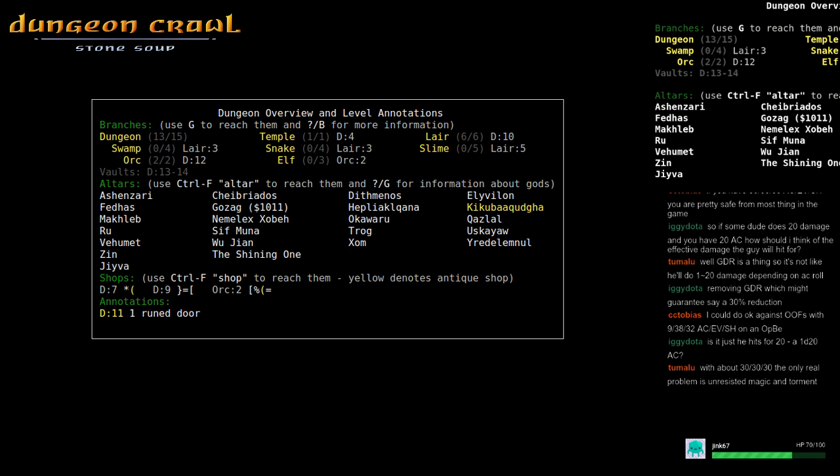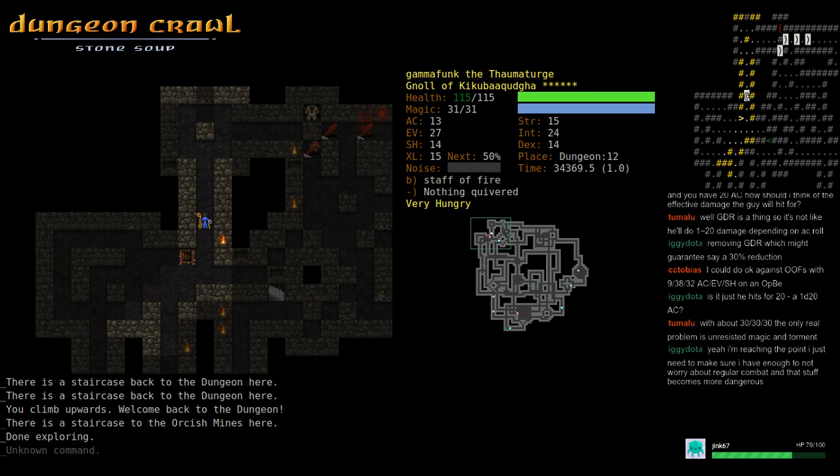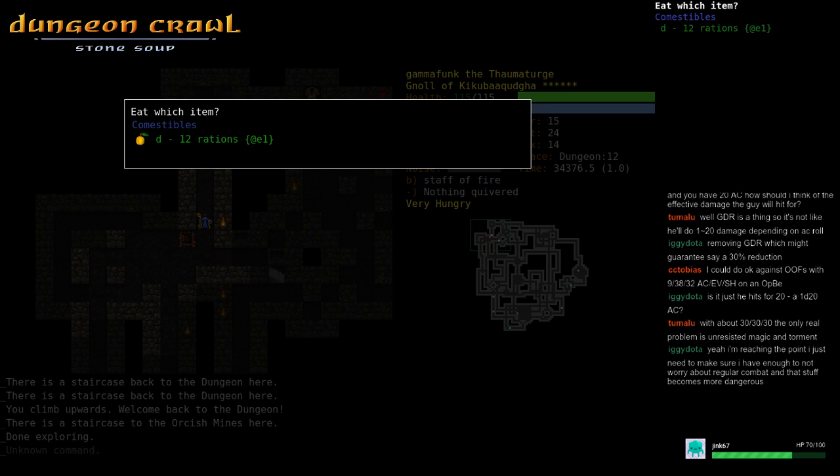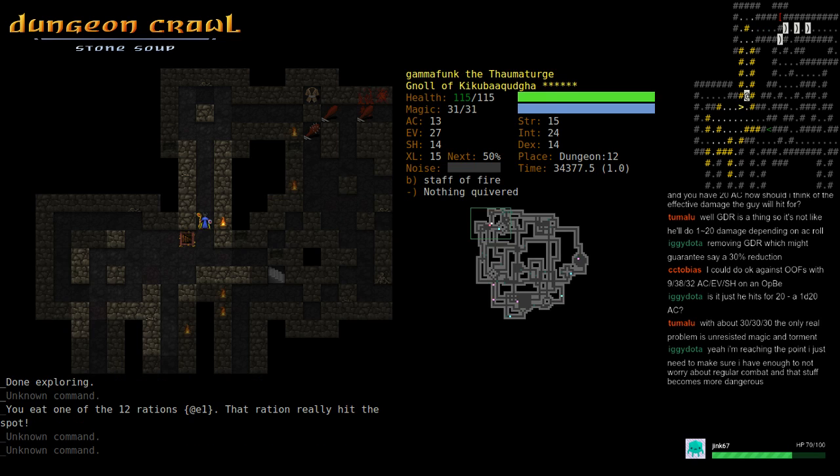If a monster does 20 damage, AC is basically a 1d20 roll. The monster also does a damage roll, so if the monster has a damage-20 attack they roll 1d20 — and the AC roll reduces that, but it can roll basically zero and reduce nothing.